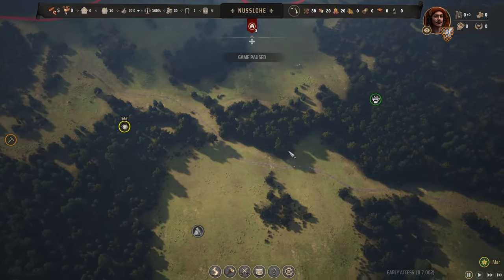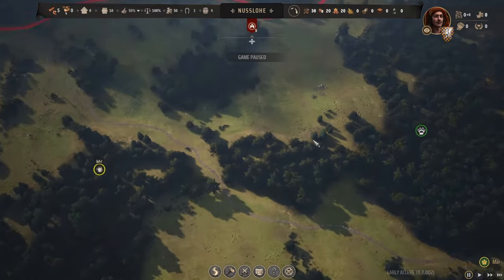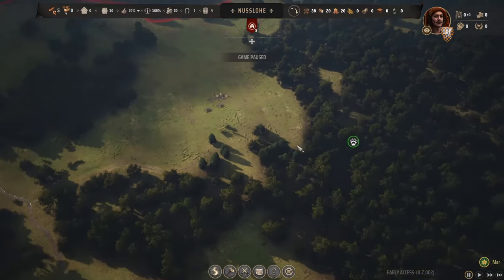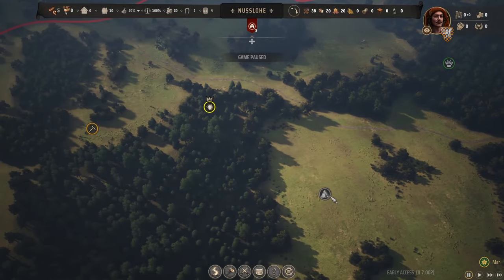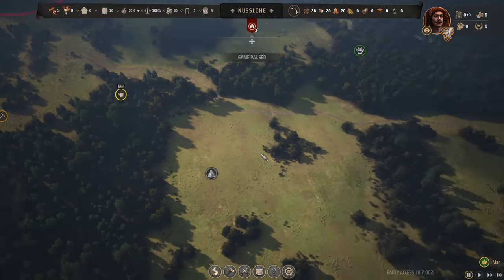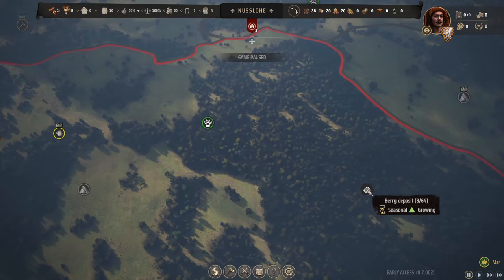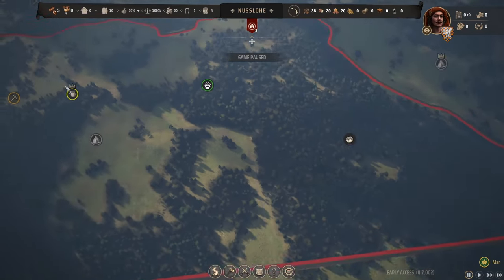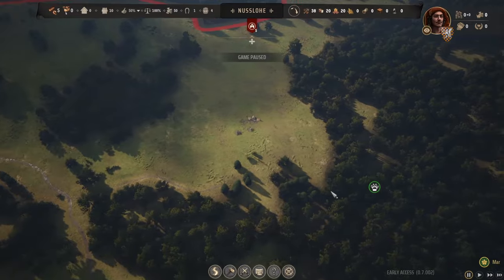Let's zoom into our region. Right next to us we have some wild animals we can hunt for meat and hides to make clothing. We have a nice stone deposit over here - not a rich one. If you notice the crown on top of the clay deposit, that indicates a rich deposit, which will last a long time. We also have berries way off in the distance. So we have a good little starting area for our village.